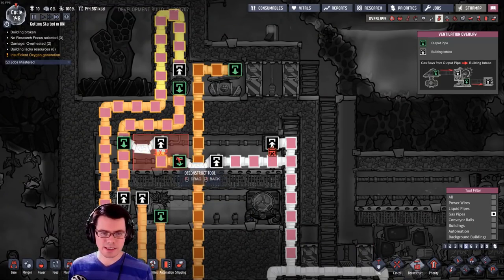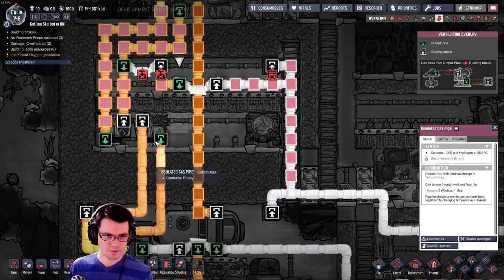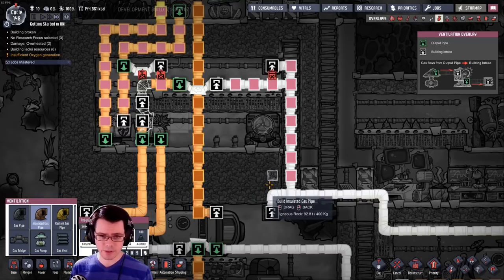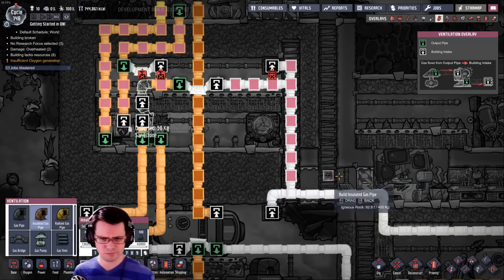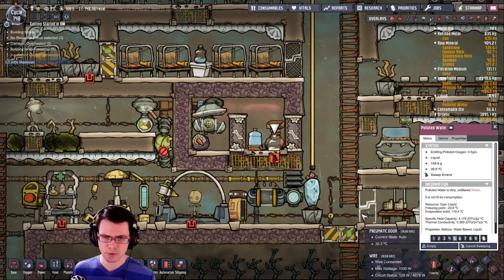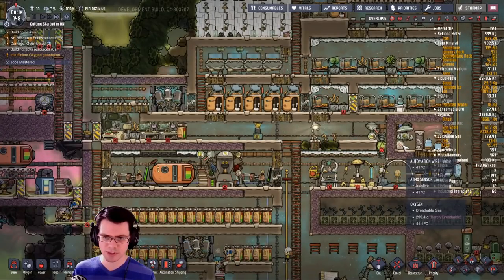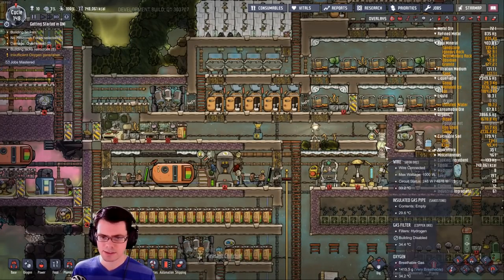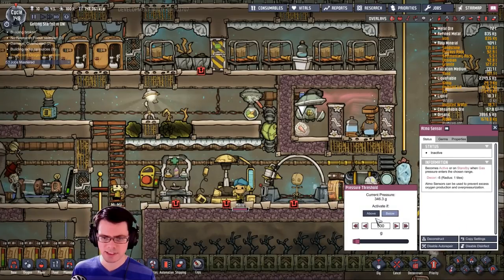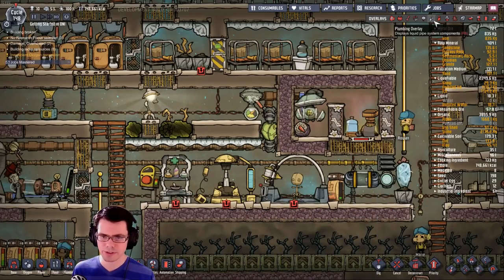Now to get rid of some of this gas, I can just cancel-deconstruct that. I'm going to do the exact same thing that we did here — get rid of some pipes, get some other pipes built. Got a little bit of polluted water in there, that caused some issues. I'm going to want to sweep that up. That's why I leave that door there — really really helps when you accidentally get stuck. I also have some oxygen, so I'm going to re-enable that, set it to below, run it a little bit, get that oxygen out of there.